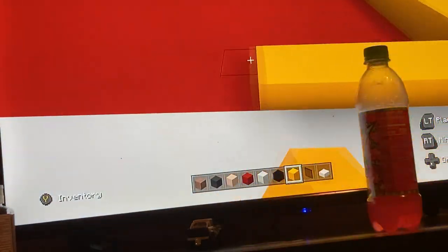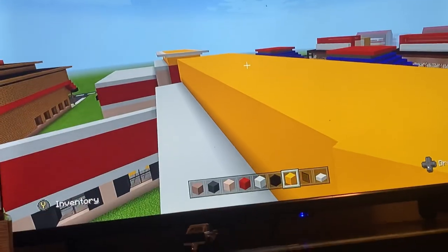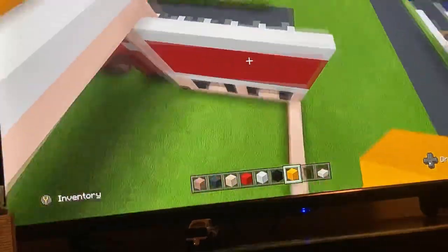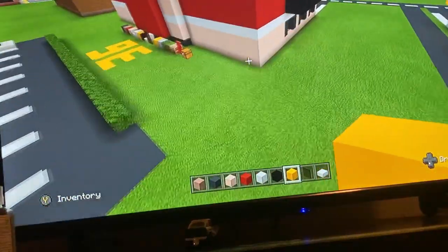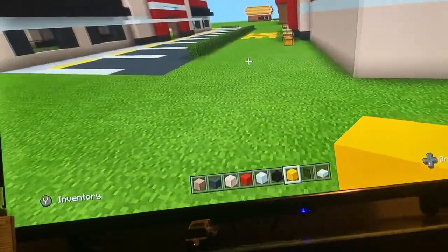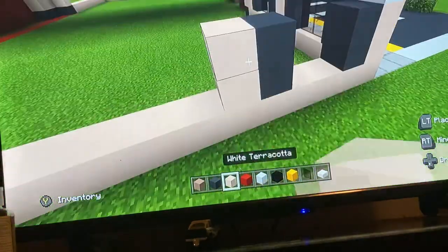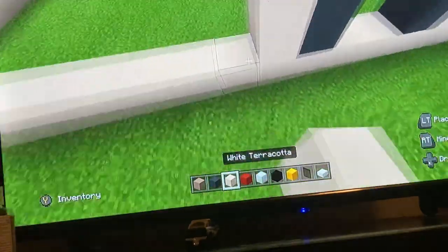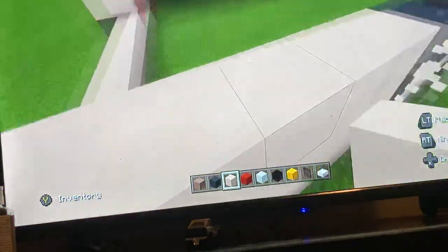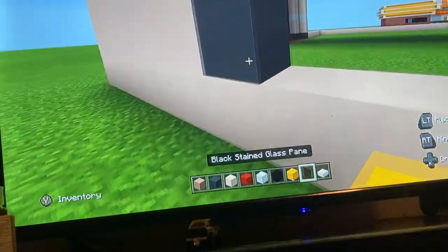Put three rows of yellow at the top — one, two, and three — and extend it all the way around. Do the same for the other two rows, fill up at the top. At this point a good percentage of the building is done. The rest is super easy — we've passed all the hard stuff.